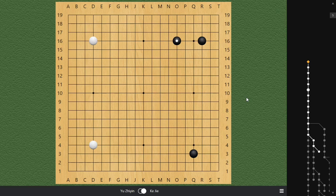This is a game played between Yu Zhiyin and Ke Jie. Yu Zhiyin is, at least back a few years ago, the best female Go player in China. And her ranking in the world is also quite high — definitely in the top 100. So this is men and women combined, top 100. It's pretty good.